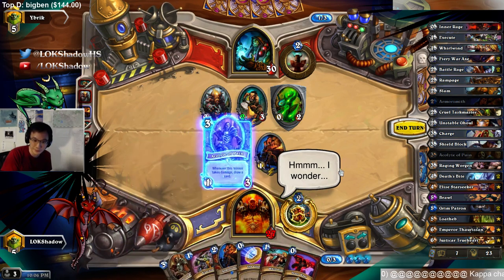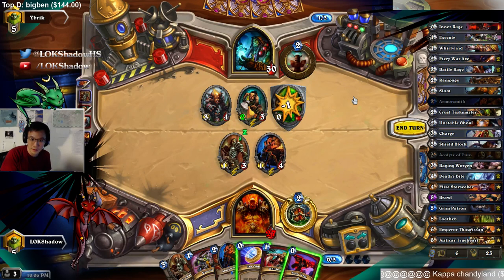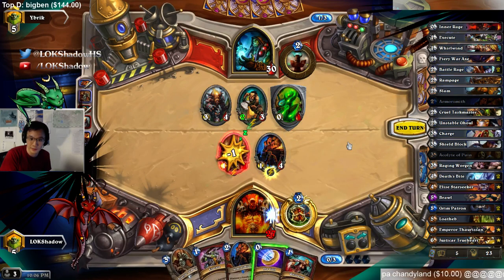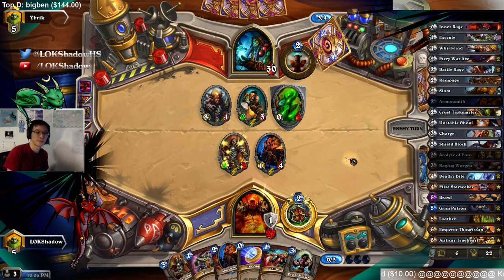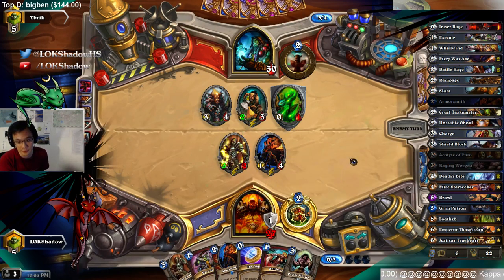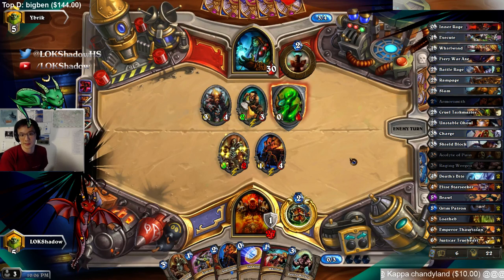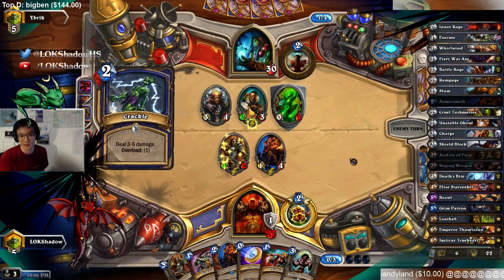I think I'm going to play on curve. We can interact here and make it a little bit harder to clear the board without actually having to trade his board in. I think I like this play better. Because then next turn you can drop Acolyte, use the Whirlwind to damage things, Coin, Execute. That way you get more value out of the Whirlwind because you used it to draw cards from the Acolyte.